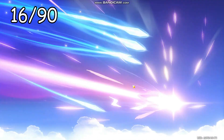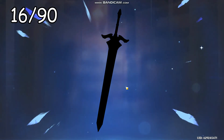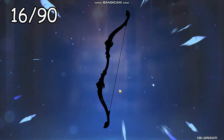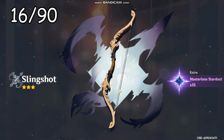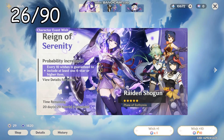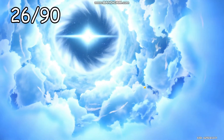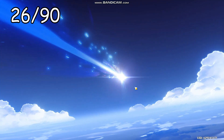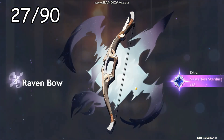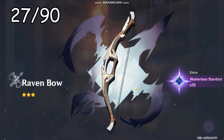Come on, give me an early five-star — don't make me go to pity. I actually don't know what my pity's at right now. When I pulled Raiden, I was trying to figure out if it was a standard character and it wasn't — it was Raiden. Is this C5 Sara? If I can get C6 Sara I'll be set. Oh, early five-star! Oh my goodness — if I win the 50/50 that's C1 Baal. If I don't, then I'll have a guaranteed Kokomi.